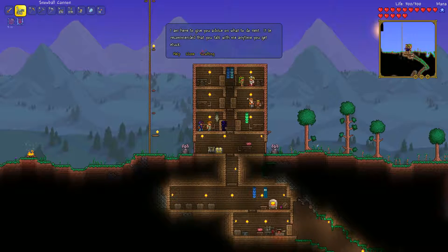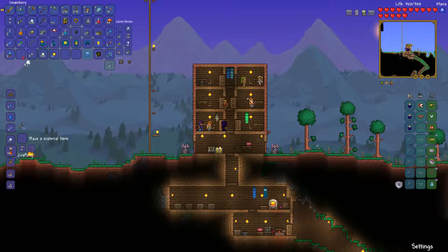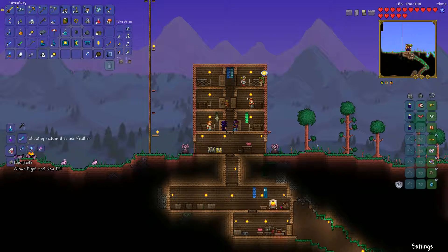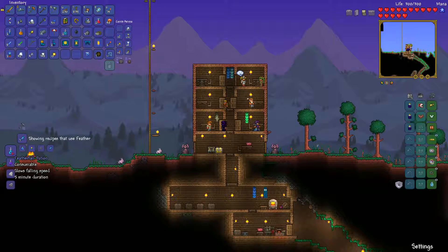Let's go talk to Luke — first let's see what cloud can be used for. Cloud wall, rain cloud, snow cloud — this is just different amounts of cloud, interesting. And then feathers — where are the feathers? There they are. Interesting — soul of flight, soul of light, oh! Demon wings! Oh wow, that's cool. Gravitation potion, feather fall potion.